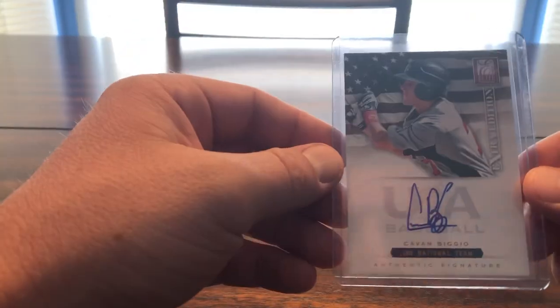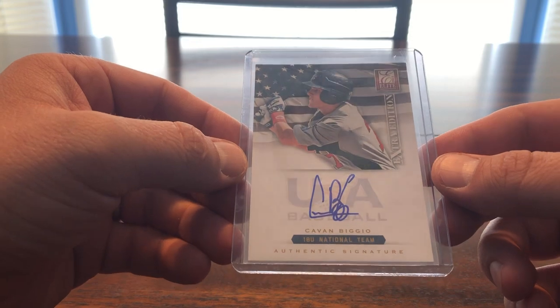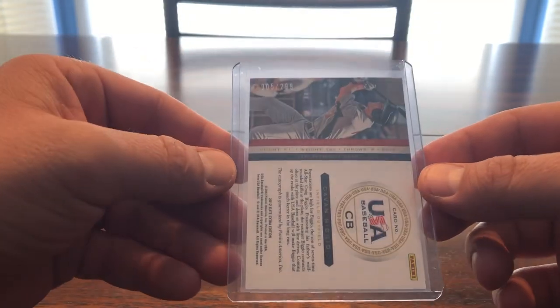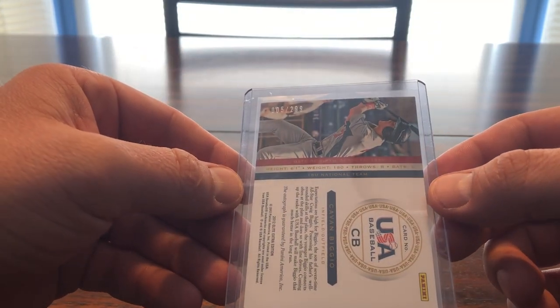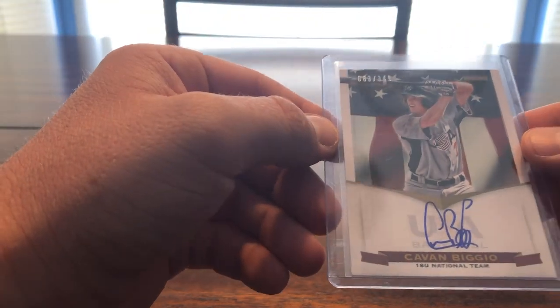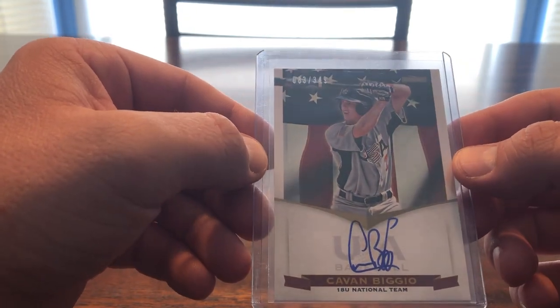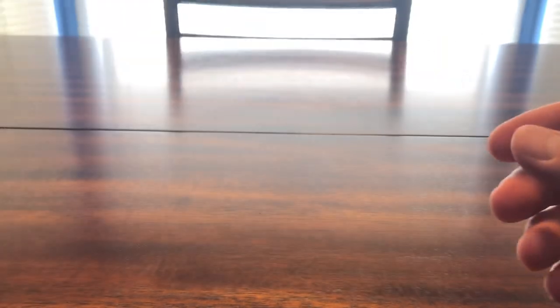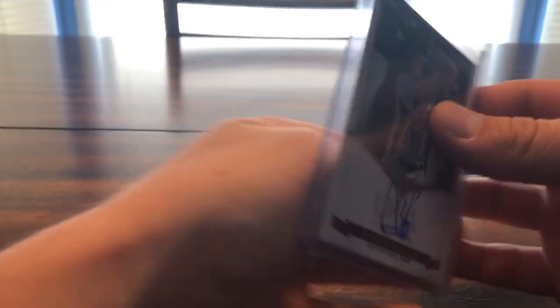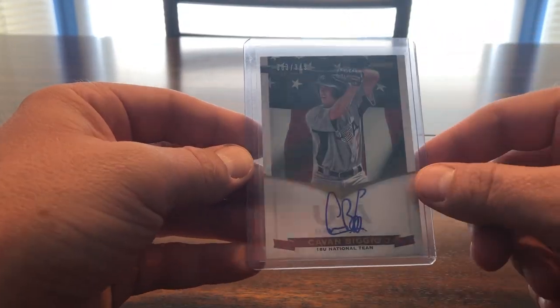Then we have Extra Elite Edition auto — that's numbered out of 299. And this is the USA Baseball auto, numbered 349, from 2012. Love the flag backdrop on that one.